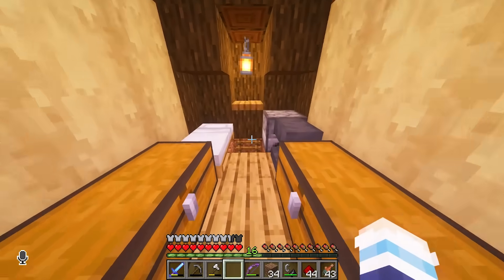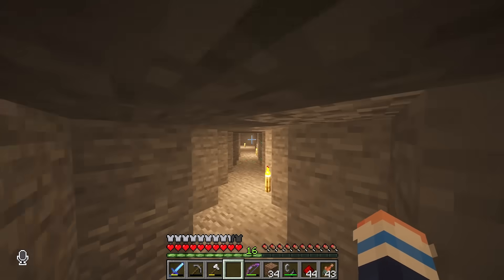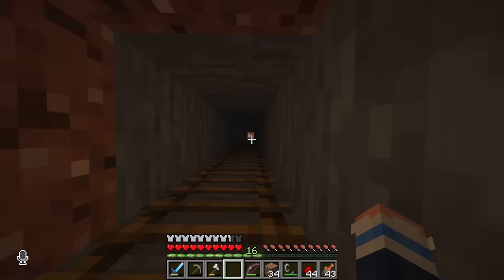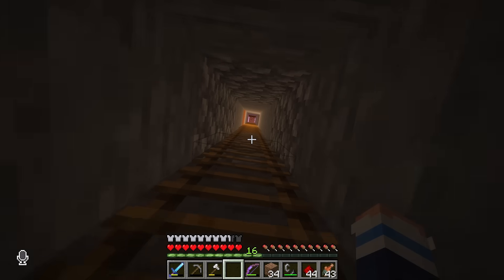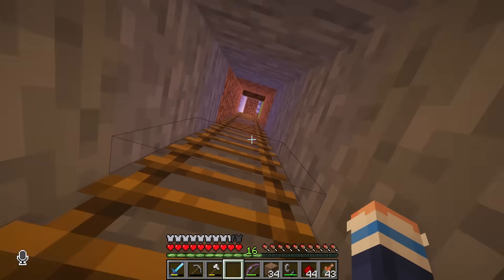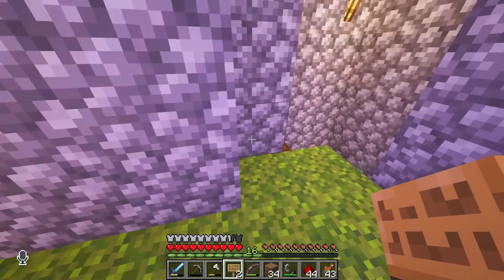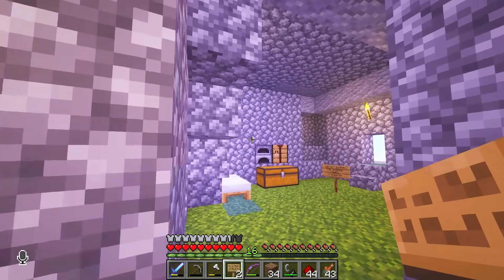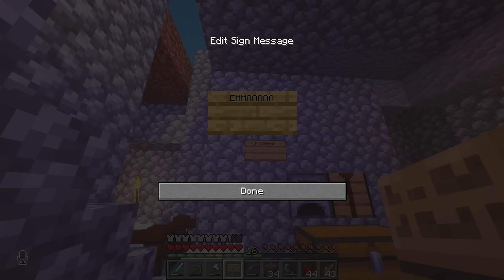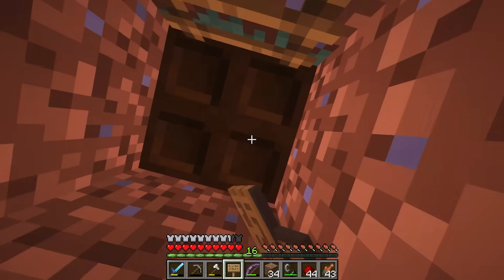I've got to go warn Bigby and Cleo, but I can't type it in the chat because then everyone will see. Oh no, they're not home. How am I going to warn them? Maybe I'll leave them a sign. 'Do not enter the Shadow Tower tonight.' Hopefully they get the message before it's too late. Also, I'm going to leave a sign here — 'Emma! The condensation!' I just really want Cleo to say that. That is all. Goodbye.